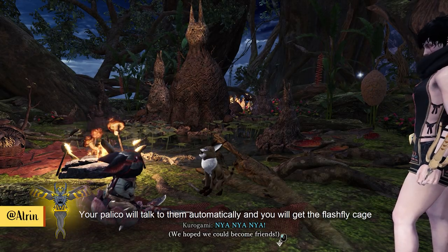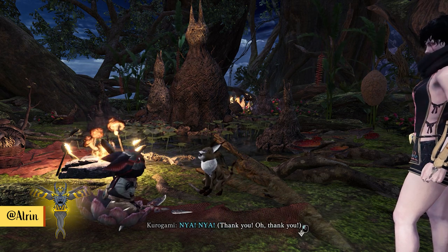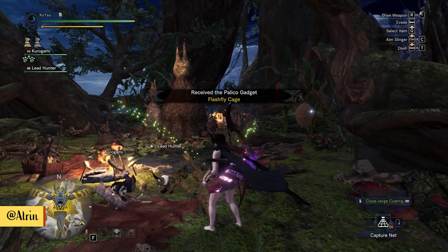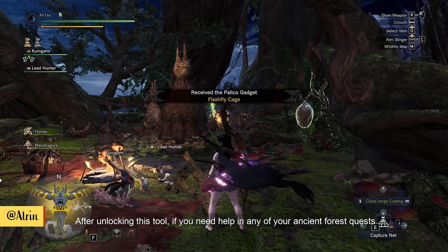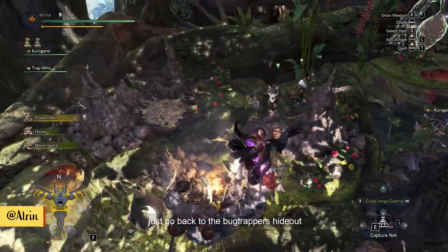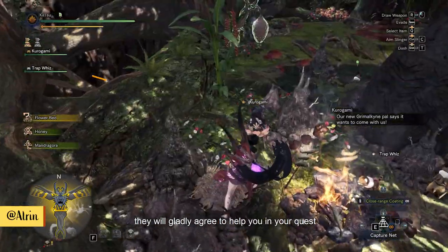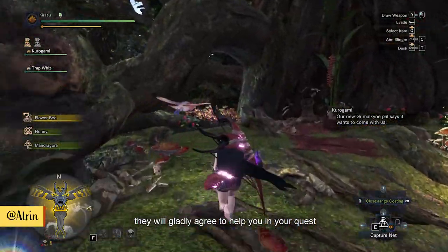Your Palico will talk to them automatically and you will get the Flashfly Cage. After unlocking this tool, if you need help in any of your ancient forest quests, just go back to the bug trapper's hideout. Since you have become friends with the bug trappers, they will gladly agree to help you in your quests.